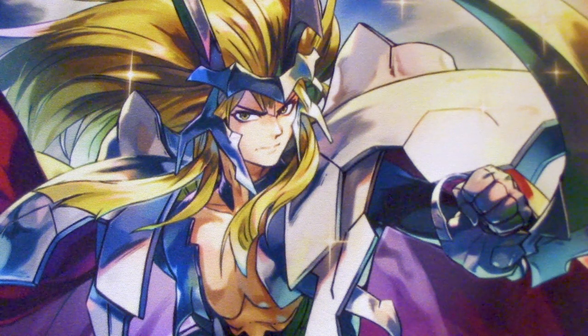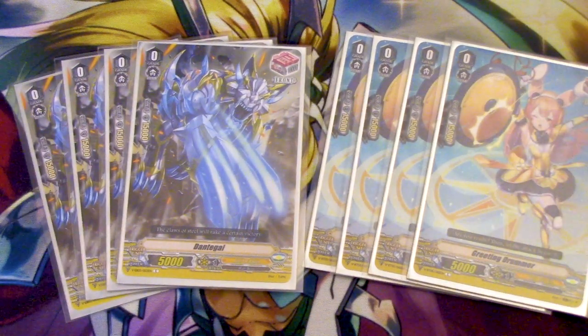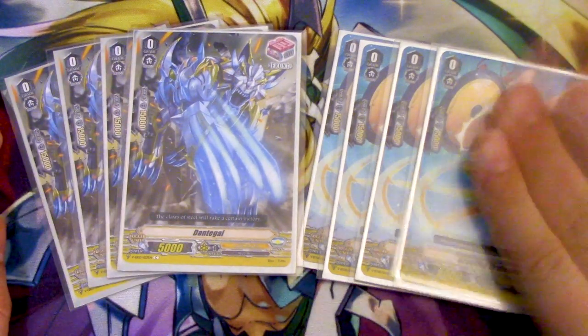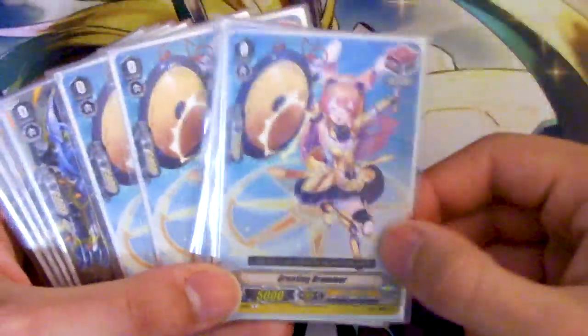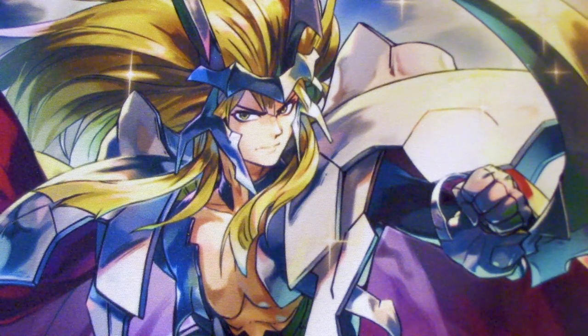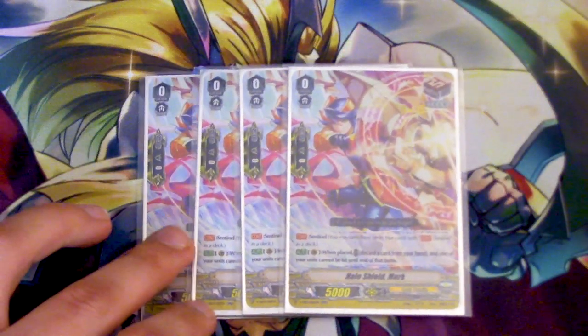For the trigger lineup, this is definitely a front trigger deck in my opinion. I'm running eight fronts — four Dantical and four Griming Drummer. I picked Dantical because it's literally a Silver Wolf card with old trigger art; it used to be a stand trigger — aesthetics and nostalgia. Front triggers are cool, and they work well with Platinazzle's skill: you look at the top two, see a front, and your front row is basically buffed. Also running four copies of Halo Shield Mark — the draw PGs — because you don't want to use the Grade 1 PG since it lacks additional skills, and you really need the draws.